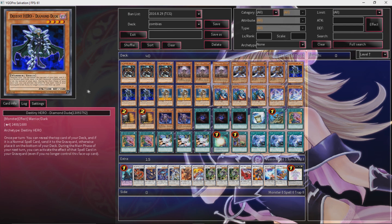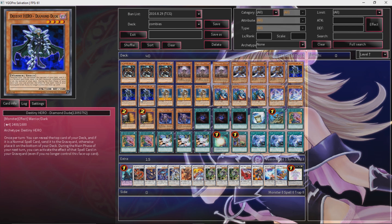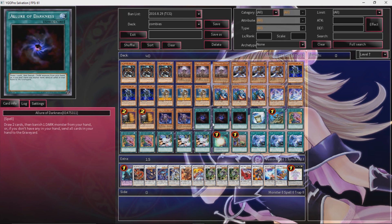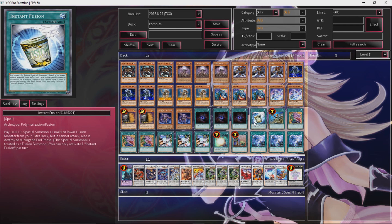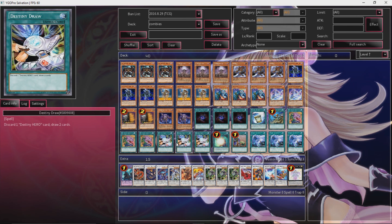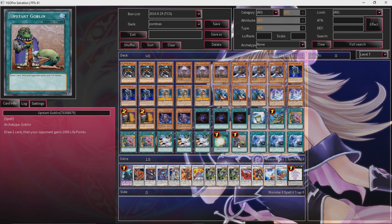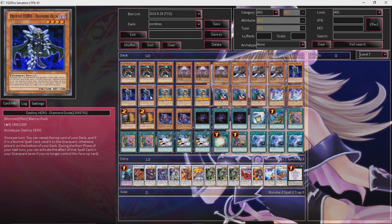Destiny Hero Diamond Dude is very great in this deck. He's pretty much here so we have more targets for Destiny Draw, but you really want to use Destiny Draw on Malicious. He's a great target for Allure. His effect is: reveal the top card of your deck, and if it's a normal spell card, it goes to the graveyard; otherwise, place the card on the bottom of your deck. During your main phase of your next turn, activate the effect of that spell card in your graveyard. So if you mill Allure, you still draw two cards and banish a DARK. Or if you mill Instant Fusion, you don't have to pay life points but you can still summon out Norden and get a search. He's pretty great — if you get him off and hit the right card, you can do some pretty nice shenanigans, but of course it's next turn.